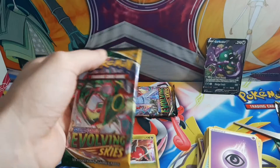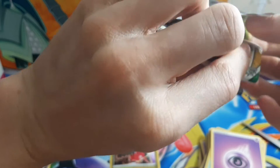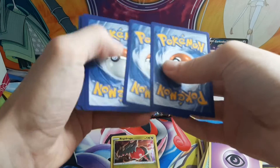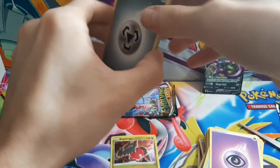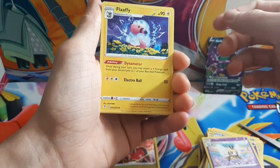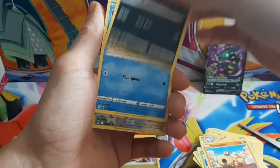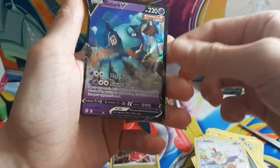Hopefully one day we go back to the style that they had in the XY era, because they had energy symbols and Poké Balls — all different sorts of things that actually made it look really cool. Flaaffy — that's cool — Pyroar, Dwebble, Zora, Psyduck, Rufflet, Rufflet again, and a Gordie.